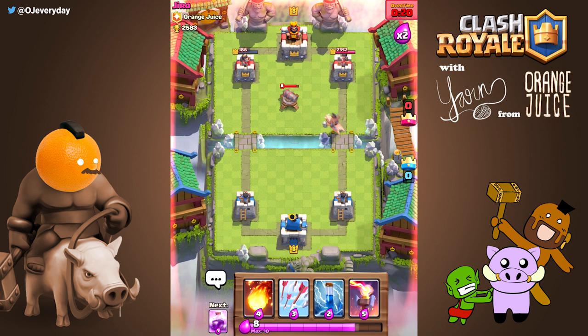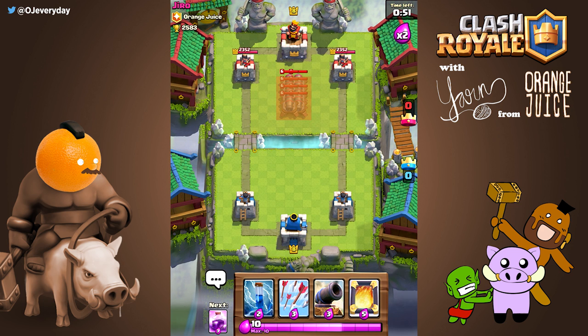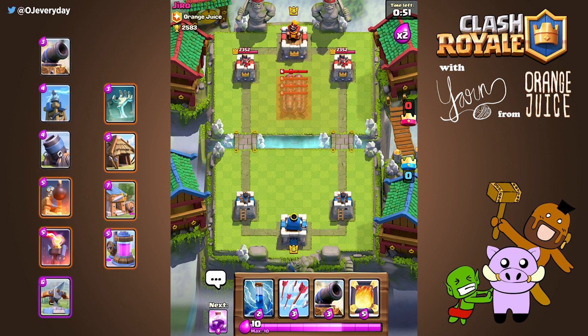Another concept you need to understand is how to pull pork with buildings. I'll be breaking it down into zones. The center is the most dangerous area a structure can be placed — it's referred to as the kill zone. When the hog aggro is onto any structure in the kill zone, both arena towers will be within range. All structures, including passive structures, can pull the pork into the kill zone.